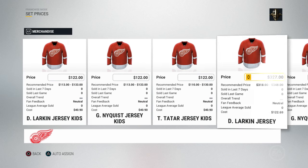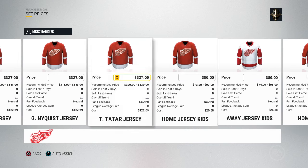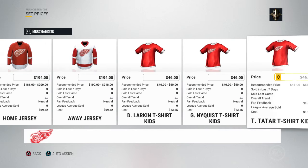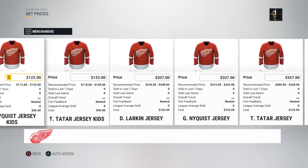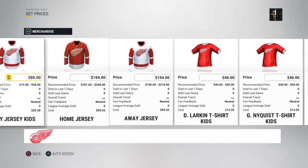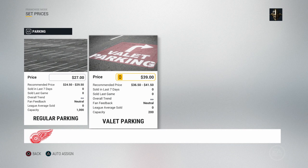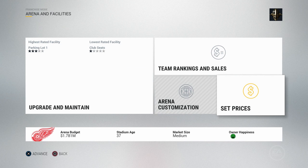Same with the merchandise. Right now we have kids jerseys, superstar jerseys which would have numbers and names, and regular adult ones. Home jersey for kids, away jersey for kids, home jersey, t-shirts, and so on. If you upgrade your team store, it gives you access to more things like hoodies, hats, toques, all that kind of stuff. The more you upgrade your store, the more variety you have to sell to your fans. The last one here is regular parking or valet parking — same thing with prices, and you want to find a sweet spot to fill up that capacity of 1,000.